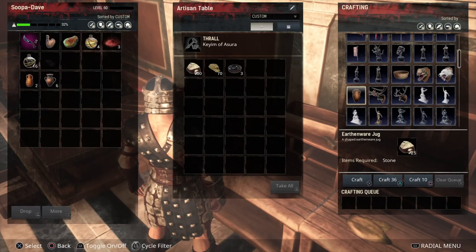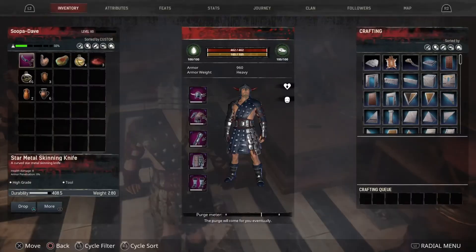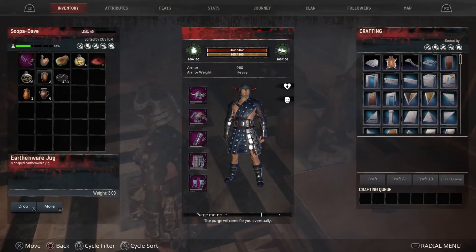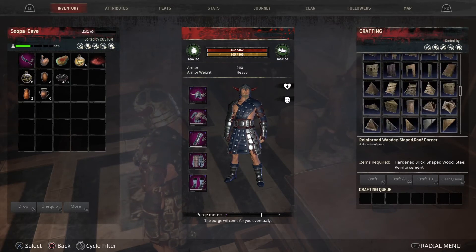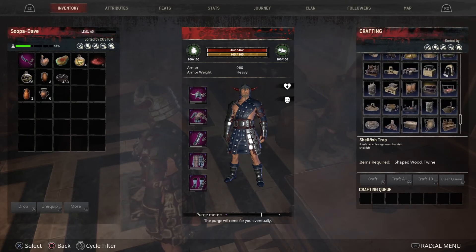Okay so these earthenware jugs are pretty cheap, we're gonna craft up four. Alright — oh, I guess I only needed three. And then we need some tar. And I think we're good to go now, we can craft up a few of these and do some explosions. I wish I had fireworks in Conan, it would be a lot of fun.